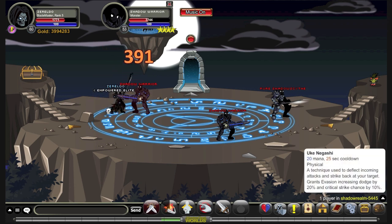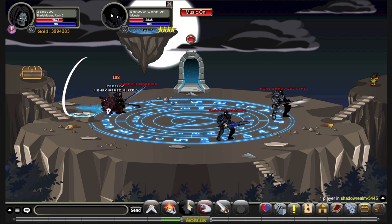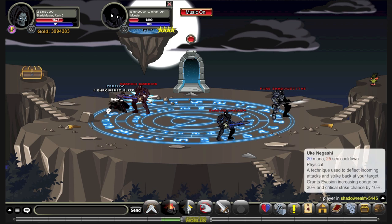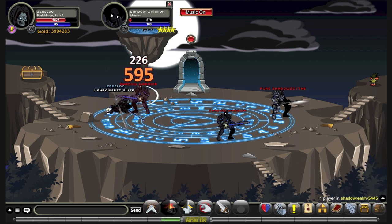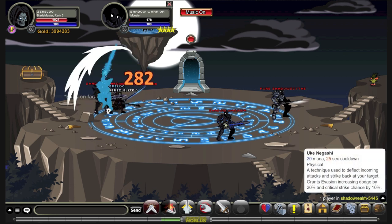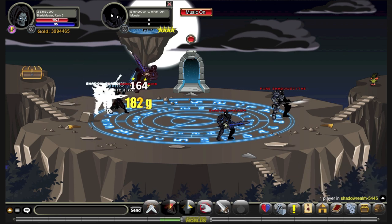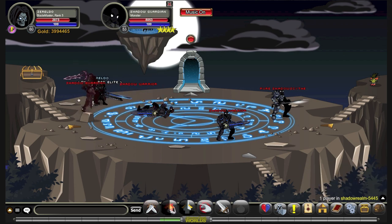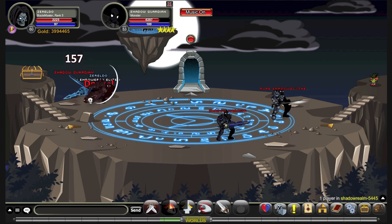The second move is just an effect — evasion. It increases your dodge by 20% and your chance to critical hit by 10%, so it's quite nice. It lasts for about 20 seconds, so it's about 5 seconds where it won't be active. You really want to keep this move going at all times. The more dodging you do, the more MP you get back, the more health you're getting back, the less damage you're actually taking, and your crits will be a bit more powerful. This is really something you want.